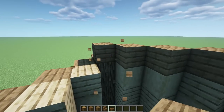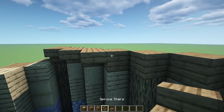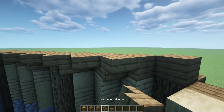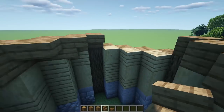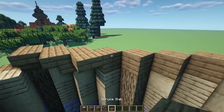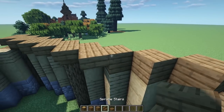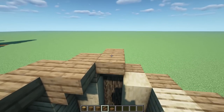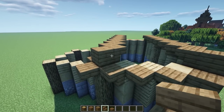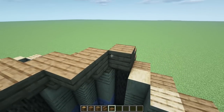On the inside: upside-down stair, slab, slab, upside-down facing this way, slab, upside-down stair facing this direction, another one facing that direction — all random. Another upside-down stair, another upside-down facing this way, double slab, upside-down stair, slab, upside-down stair this way, and an upside-down stair this way. Totally randomized — it's up to you. From this side go with only upside-down stairs all the way down.